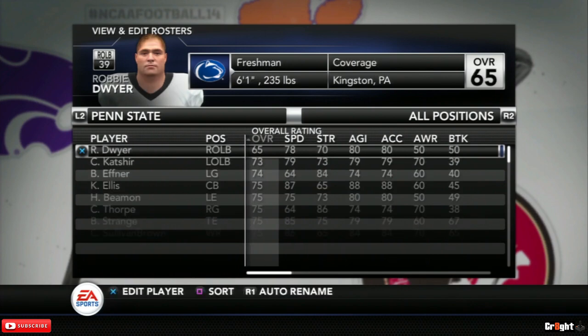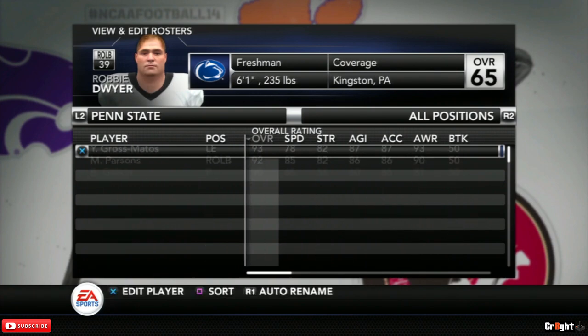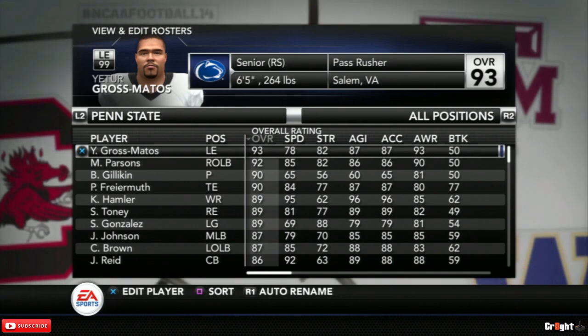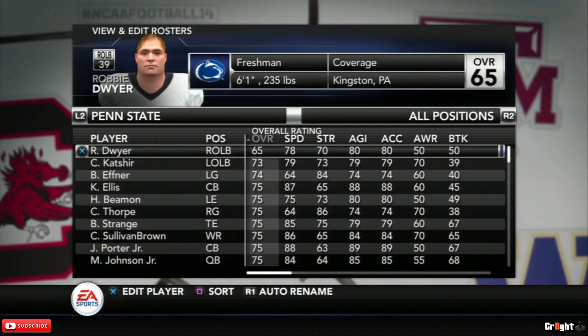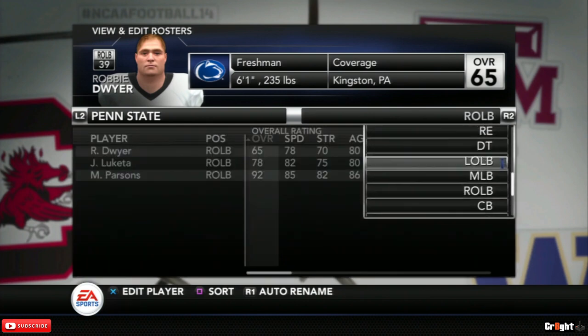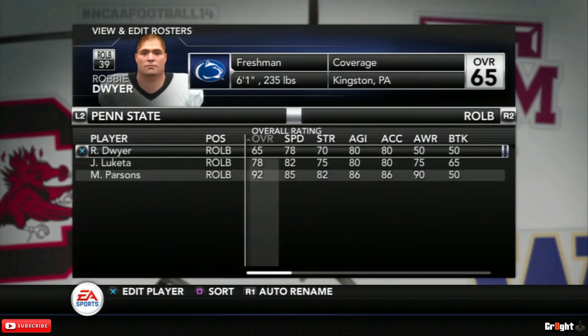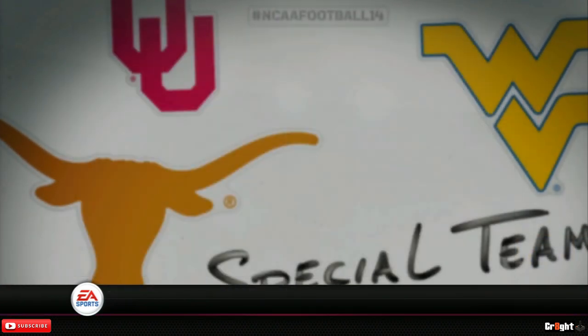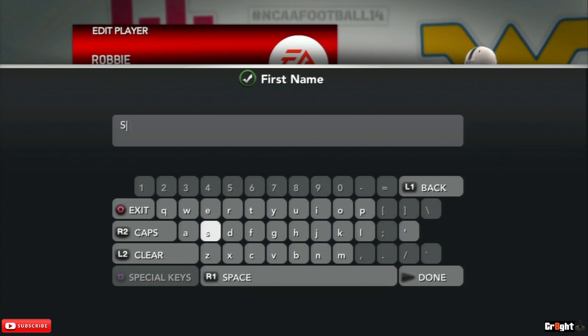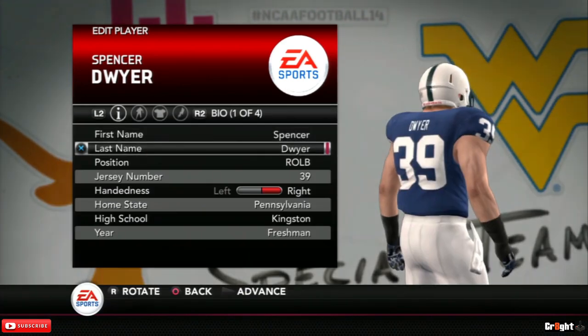Now it just depends on what position you want to play in Road to Glory — quarterback, running back, receiver, D-line, linebacker, secondary. Whatever team you decide to do, you always want to go to the most lowest-rated player. The second thing: make sure you have some depth at that position. As you can see, the right outside linebacker is 65 overall. Whatever team you decide — from Clemson down to Ole Miss — pick the most lowest-rated player that you want to take over.